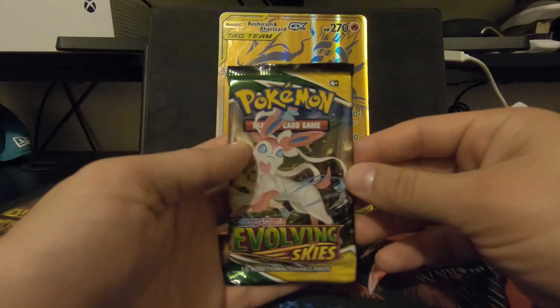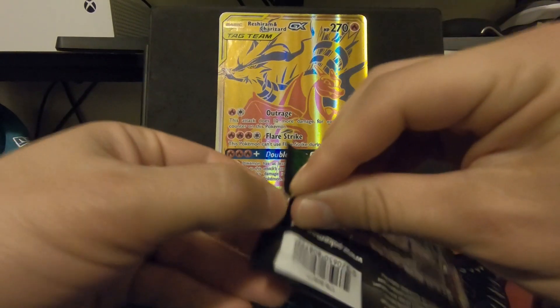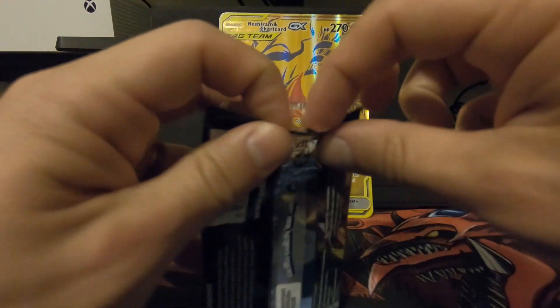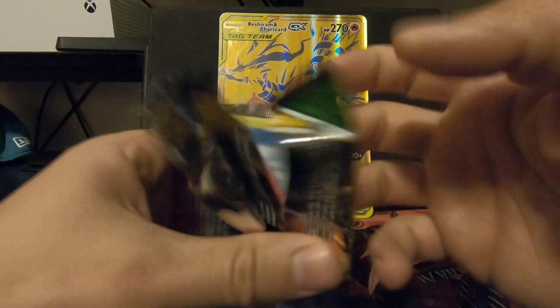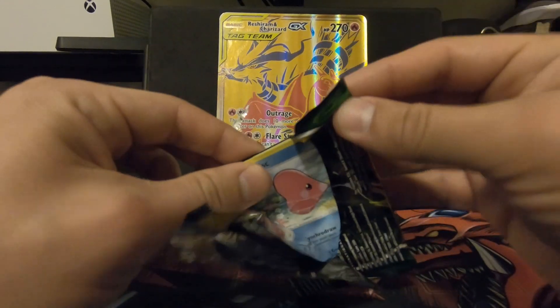Alright, next pack. We're opening an Evolving Skies Sylveon. I wish it was an Evolving Skies with Rayquaza — that would be insane, that would be so cool. What if it came with a little color? I'm having a little bit of difficulty with this pack. It looks like that one's refusing to be opened.